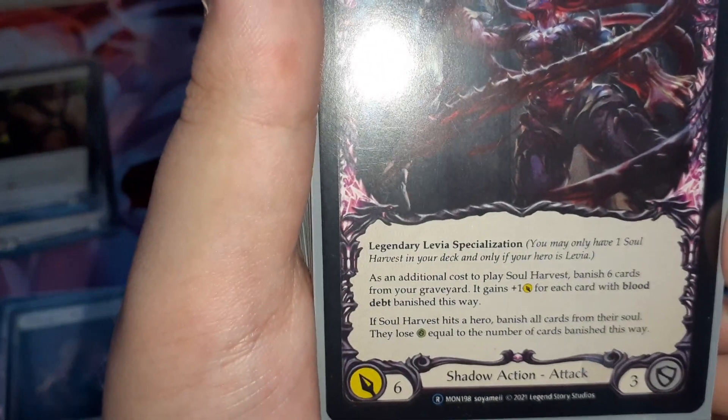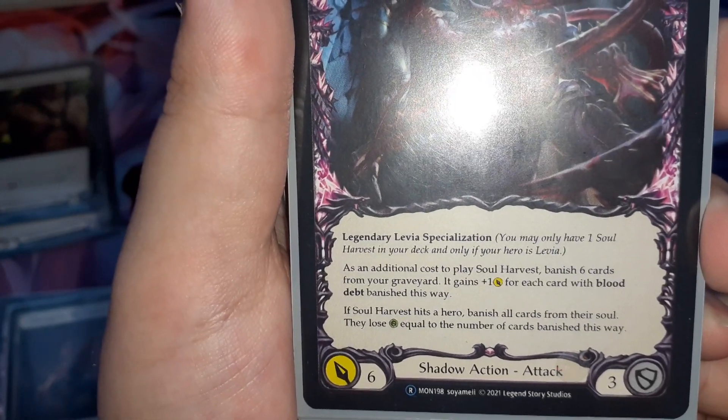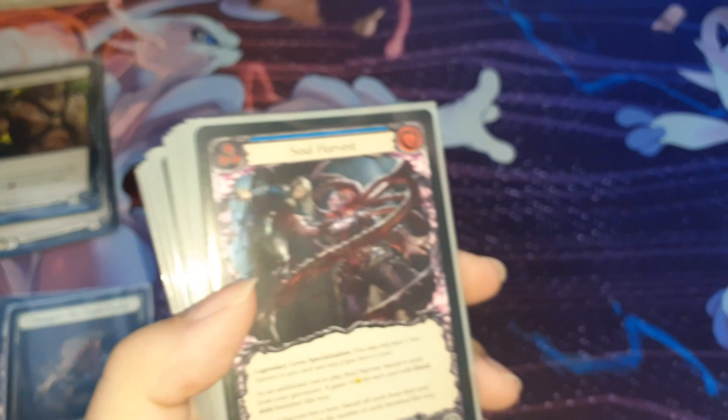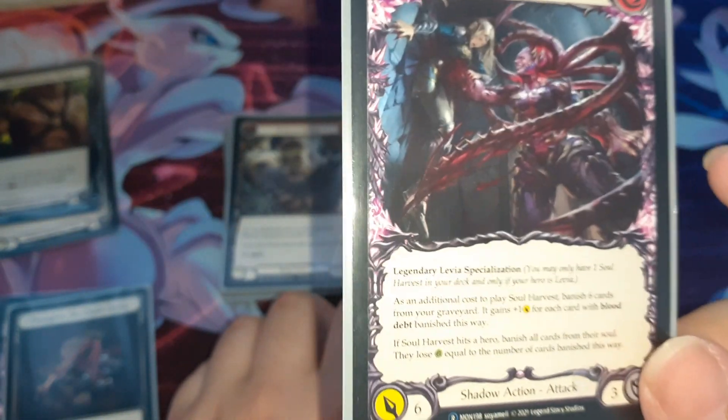And if Soul Harvest hits a hero, banish all cards from their soul — they are lost, equal to the number of cards banished this way. So it's like a counter against Prism or board lane light heroes that have soul cards. You only play 1 piece; this is the red card.